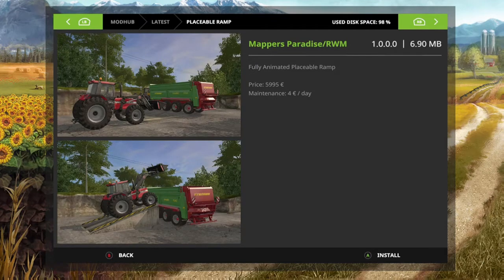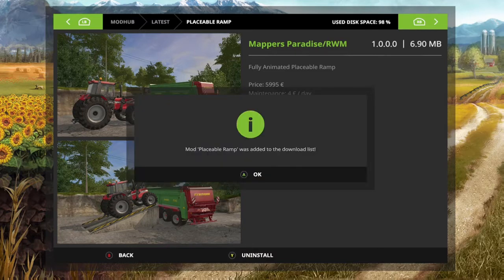Okay, placeable ramps — a fully animated placeable ramp. It's 5,995, I guess that's pounds or whatever, and maintenance is four pounds a day.